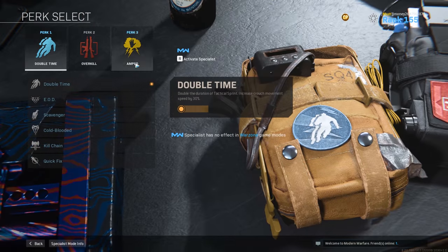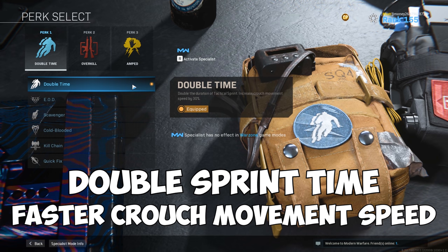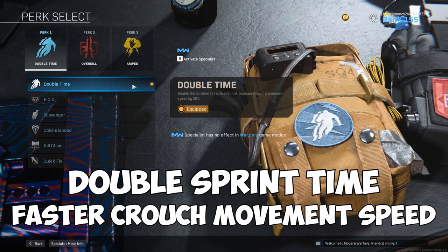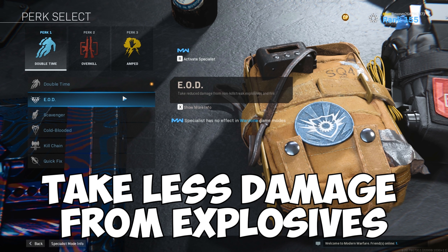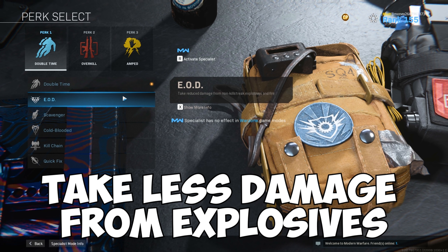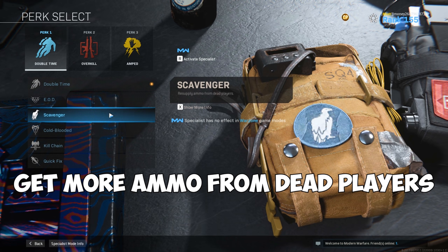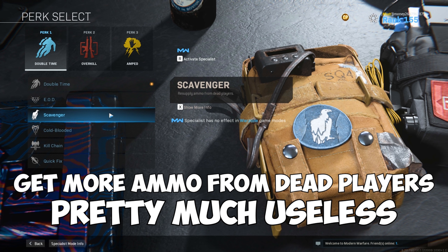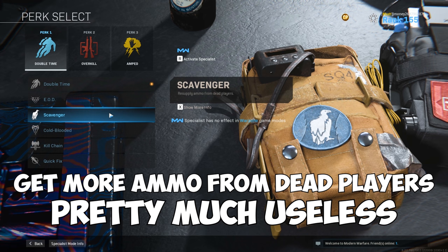For the first perk slot, let's start with Double Time. Double Time gives you double the duration for your sprint plus a 30% increase to crouch movement speed — best used for aggressive loadouts or if you can't get to safety quick enough. EOD reduces damage from explosives like grenades and launchers, which can save you from being naded out of a corner. Scavenger drops more ammo from dead players, but in my opinion it's a useless perk in Warzone — if you're already doing well, ammo fills up quick, so only use it if you're running low a lot.